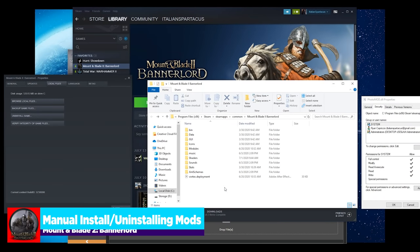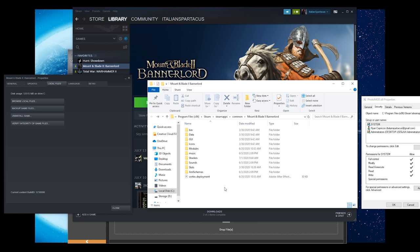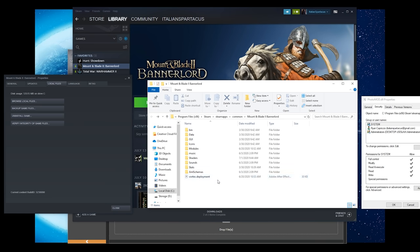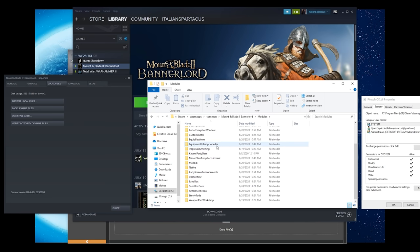Here we are at the desktop to discuss a couple things before showing you the Vortex Manager on Nexus Mods. Before you do anything with the Nexus Vortex Mod Manager, you need to make sure that all of your manually installed mods are uninstalled. To do that, right-click on Mount & Blade 2 Bannerlord, go to Properties, go to the Local Files tab, then press Browse Local Files. This will bring up a menu — jump into Modules. If you just have the game freshly installed, this should be an empty folder.